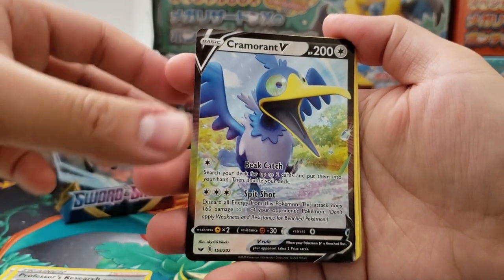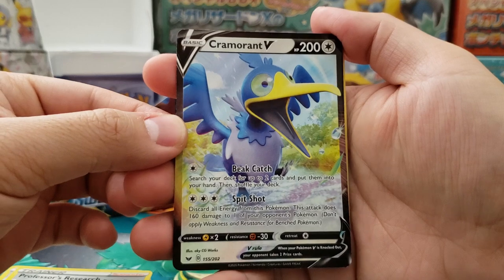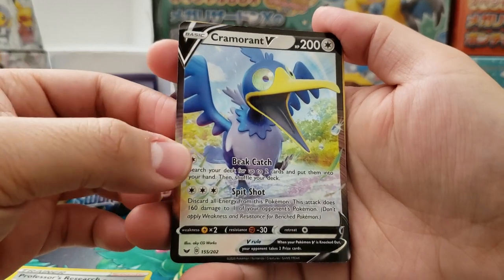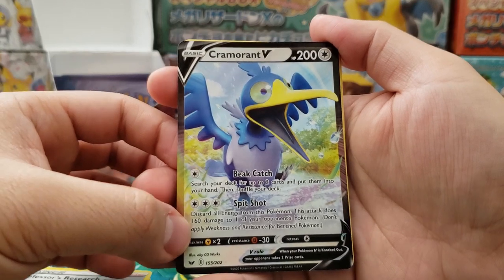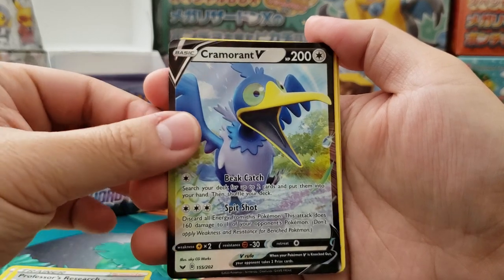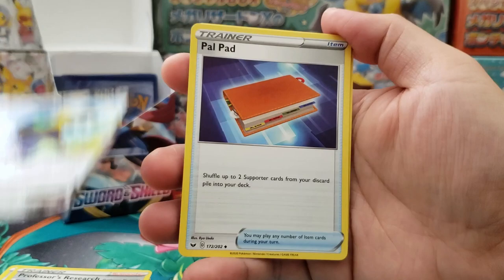Ooh — Cramorant V! I pulled a second V card in my booster pack. Cramorant V though was not very good, didn't really come in handy too often, but it was nice to have it in the deck. For one energy I could search my deck for two cards, and for three energies I could do 160 damage to any Pokemon. It was only useful for a little bit, but it was a really funny card to see play.